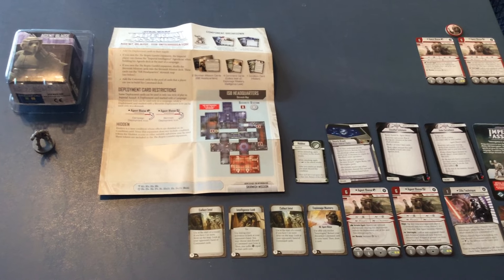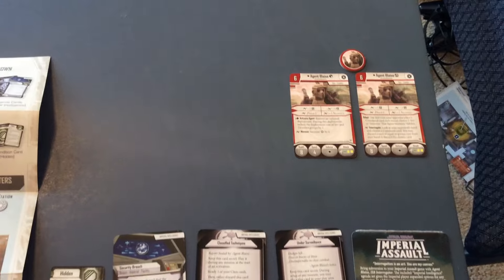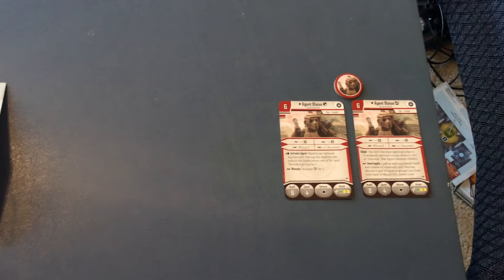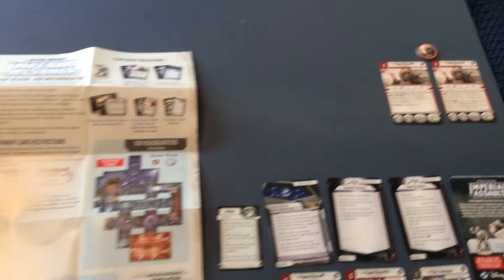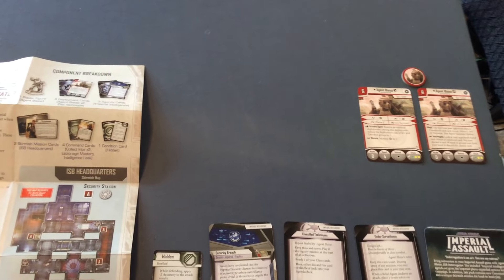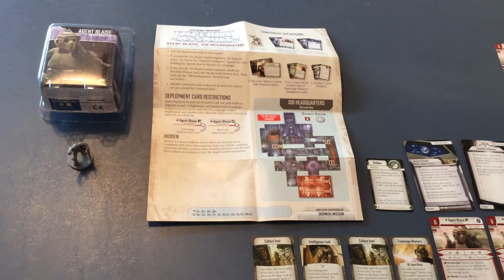This pack goes along with the Bespin Gambit, and in the Bespin Gambit box set we got deployment cards for Agent Blaze and a token — two deployment cards because of Skirmish and Campaign Missions. We have his Villain Pack, and as is usually the case, they'll give us cards and a token so you don't necessarily have to buy it, but if you really want a miniature and some other game materials, you can pick it up at your leisure.